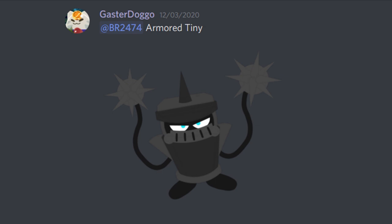Next up, Gaster Doggo's Armored Tiny. This skin is so simple, yet when I saw it I lost my mind. It's a really cool skin — it really changes the way you see Tiny. Normally when you see Tiny, he's kind of shy and doesn't like fighting, hiding away. This skin completely turns that around and basically gives him an entirely new buddy identity. I can totally see this being in the game — he would probably have a couple of different animations, maybe one for his attacking animation. I can totally see this being a legendary.